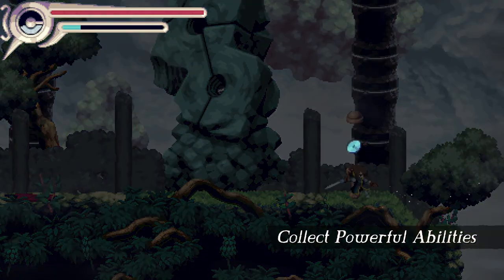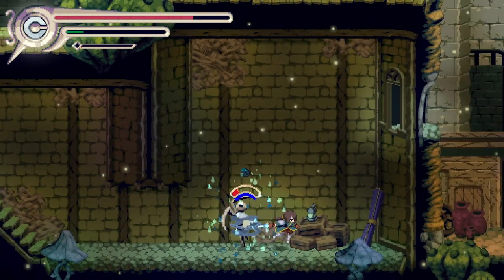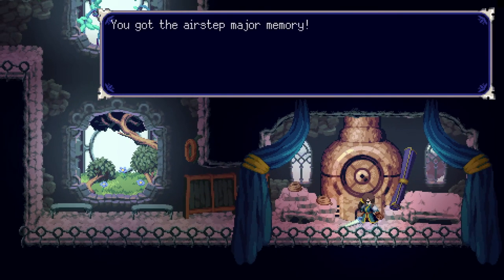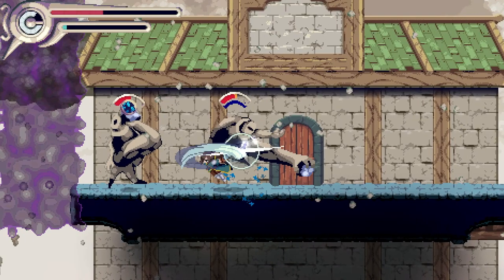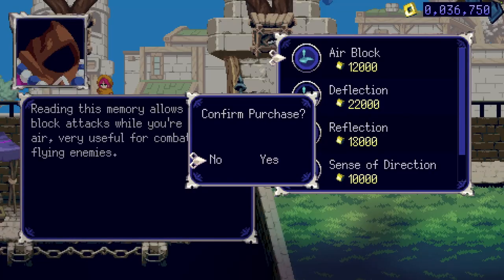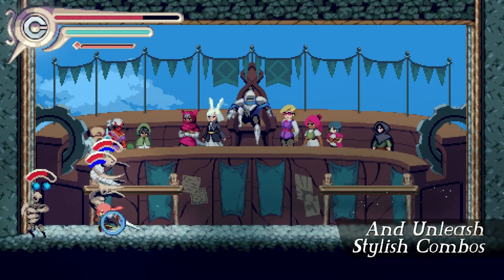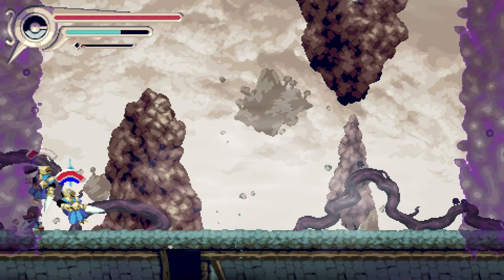In order to get juggling to work, the devs made every enemy super tanky, so fights always seem to last longer than they should. Occasionally, enemies have little blue spheres above their heads to indicate they have poise, which translates to super armor — meaning your attacks don't make them flinch. The only way to break poise is to hit enemies with the last hit of your combo, a charged attack, or a spell strong enough to break poise. Remove all their spheres and they get stunned. Knock them into the air and juggle until their poise reappears. Rinse and repeat until they die, then do it to every enemy on screen.